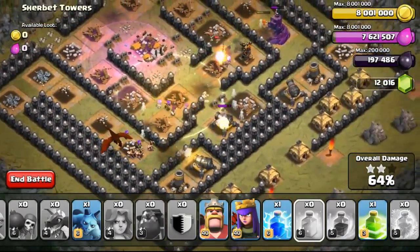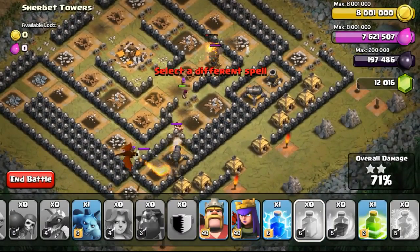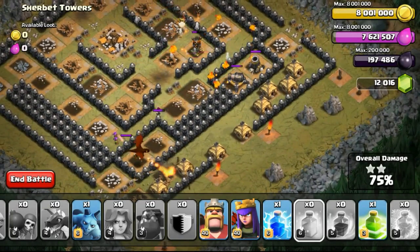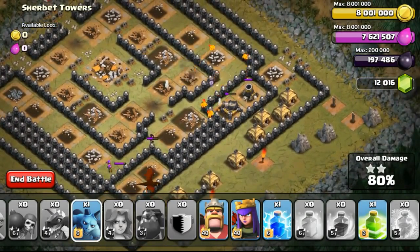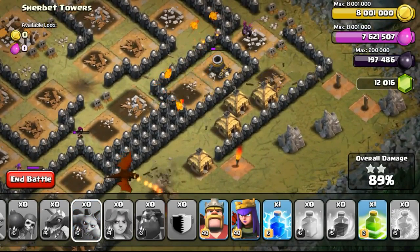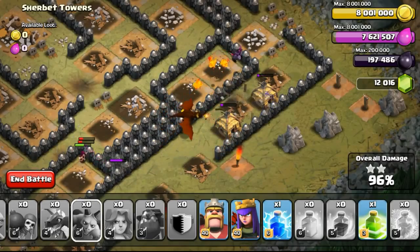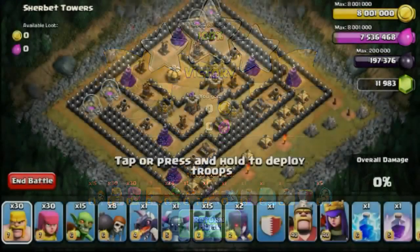I saved up one more minion just in case I needed to snipe or take out a building that could do more damage to my other troops. However, it won't be able to do any damage to air troops — the cannons, the mortar, and maybe the wizard tower would actually be doing more damage to the dragon than to the minion. So just cleaning up the whole base with the minion, and then eventually the pups just take out the remaining structures so none of the defenses could attack the air. Defenses have already gone down and eventually getting us the 3 stars.